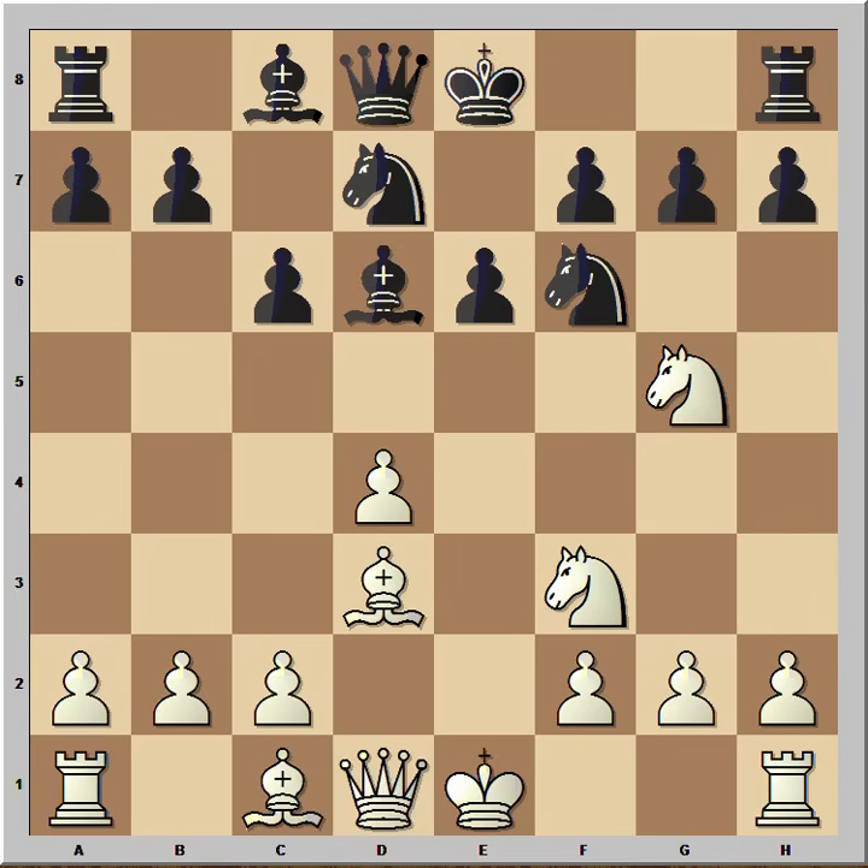The most popular move in this position is Bishop to D6. The second most popular is Bishop to E7. H6 is not popular at all, and that is a mistake. What should white play in this position? If you wish you can pause this video and try to find the continuation, although it's very difficult unless you've seen this game before.